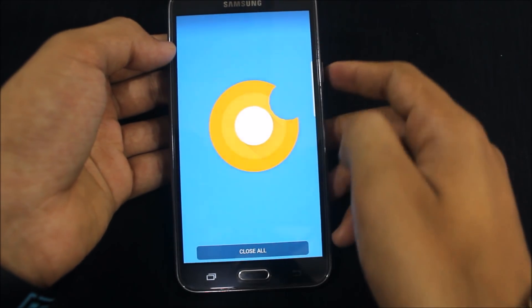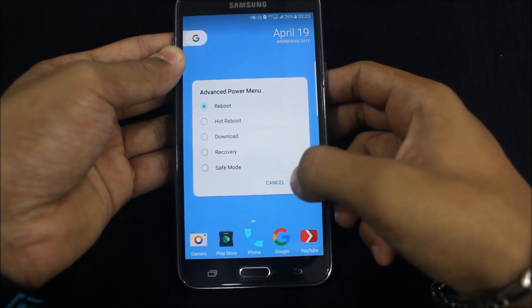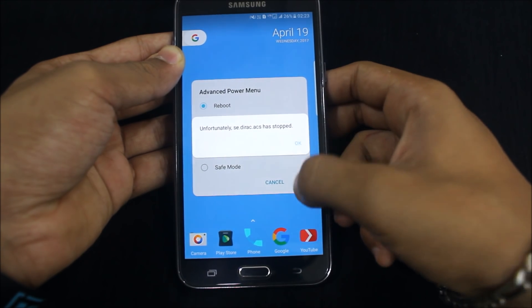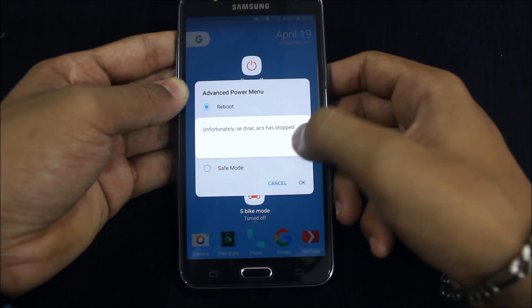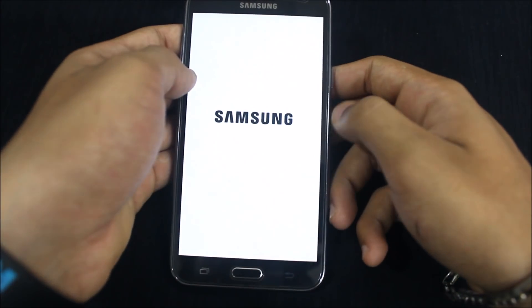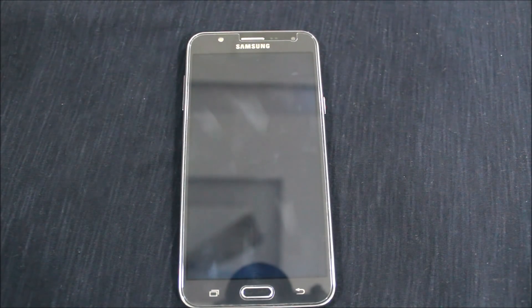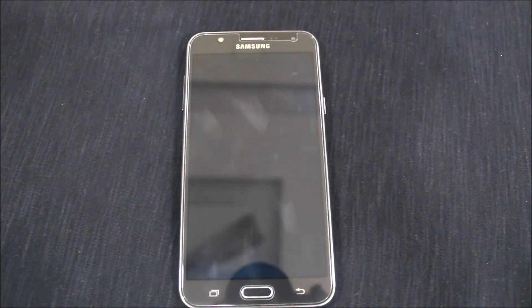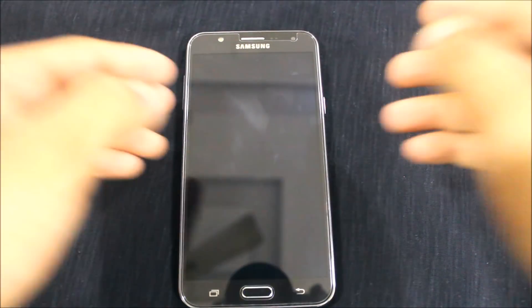After this, just reboot. It will be very hard to reboot now. You can let it power off, or directly remove the battery — that will work. Only do this if you are getting this message, otherwise don't. The phone will boot now.